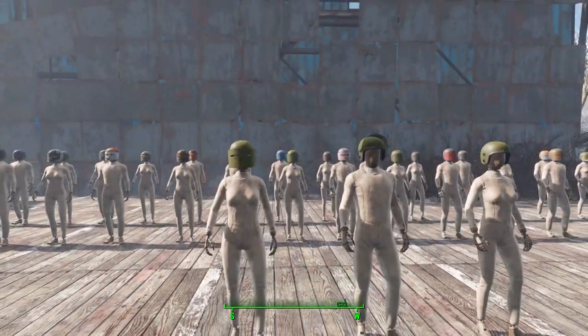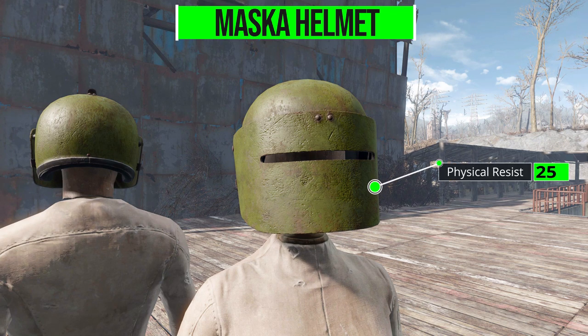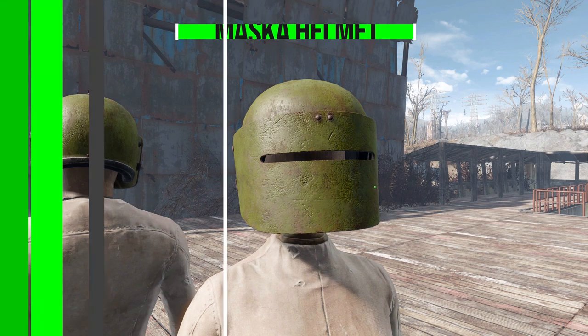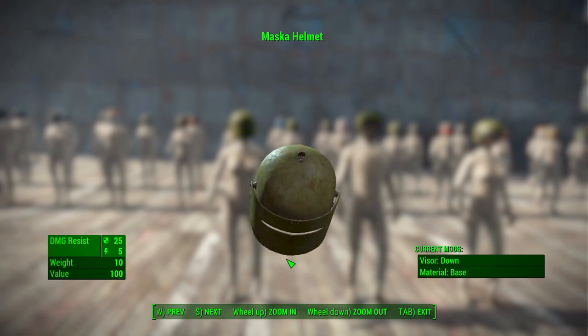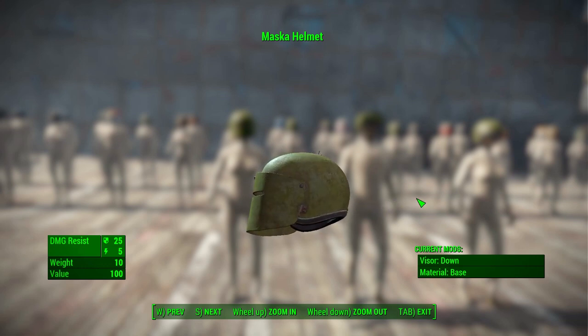Let's take a look at what we get stat-wise for the Maska helmet. Being a helmet, not a whole lot of stats to go over, but we do have 25 physical damage resistance and 5 energy damage resistance, all for a fairly hefty weight of 10 — which is what you'd expect for a big hunk of steel. They did quite nicely on both the modeling and texturing despite the fairly simple design.